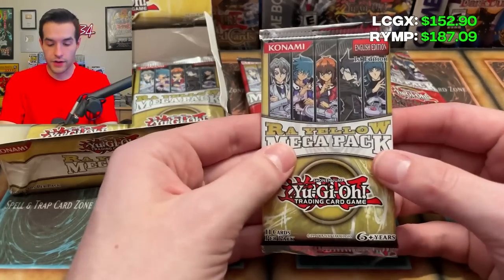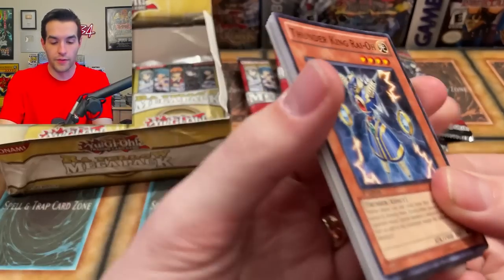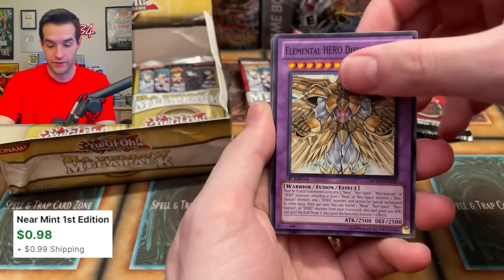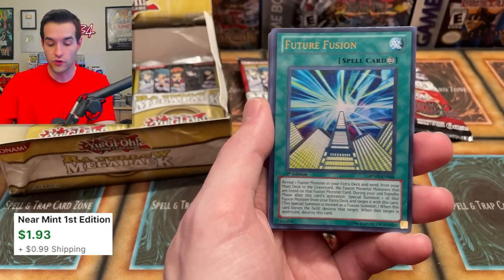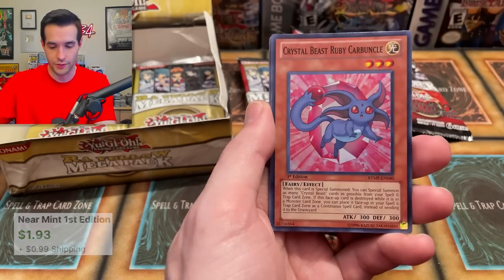We're going to do one more Raw Yellow to get them caught up. We're getting toward the end — we have a Thunder King Ryo here. It feels like there has been a lot of value pulled. We have a Divine Neos — I wonder if that's worth any money as a common. This is a secret in the other set, it's just a rare here. Future Fusion — great card, I don't know how much money it's worth. We've pulled like three Crystal Blessings — that's pretty rough.